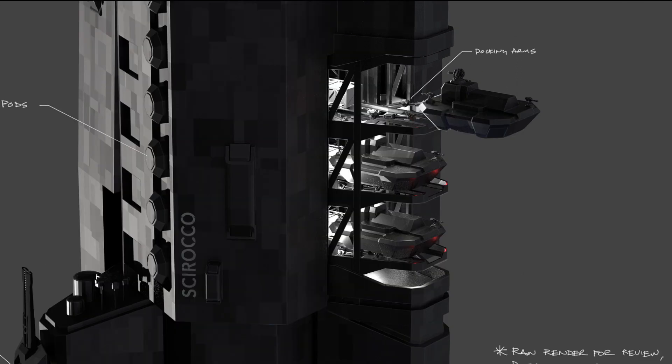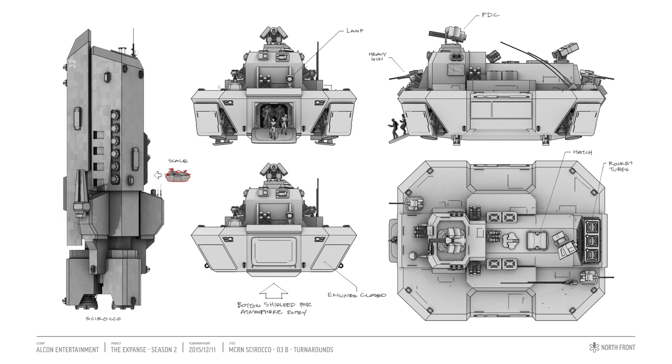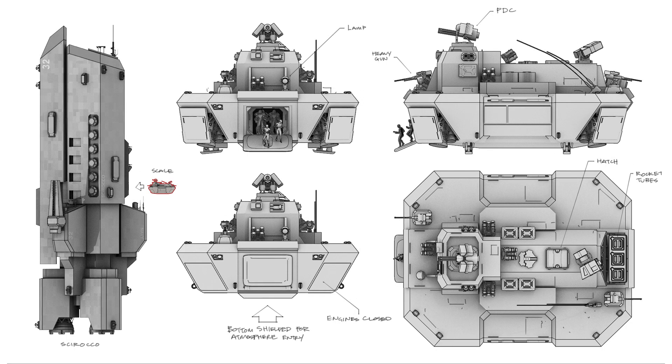Also check out that docking arm holding the dropship. Now let's look at some Sirocco dropship concepts starting with these set of turnarounds. We have some labels for the PDC, a heavy gun, hatch, rocket tube, and there is an arrow that points to the bottom of the dropship noting that the bottom is shielded for atmospheric entry.